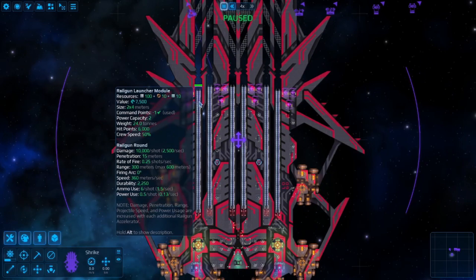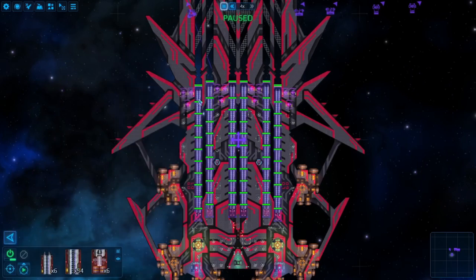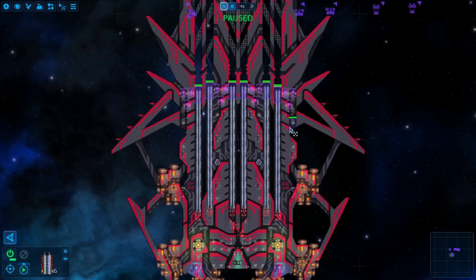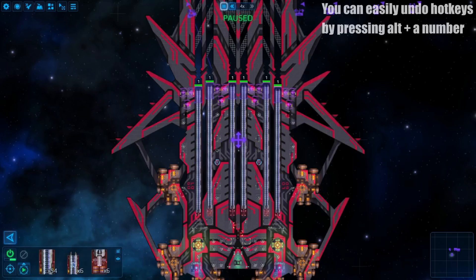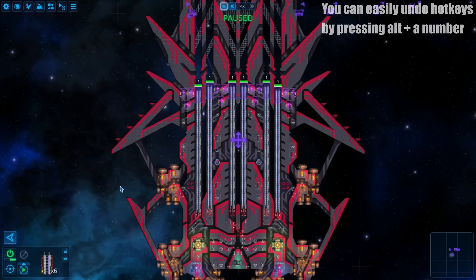The first necessary thing is to hotkey your railguns. You can do this by either double clicking or shift clicking all of your railguns, then pressing Control plus a number. I personally like only selecting the launcher since it's cleaner, but there's functionally no difference.